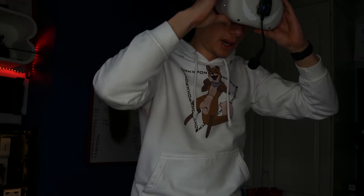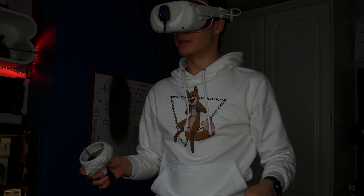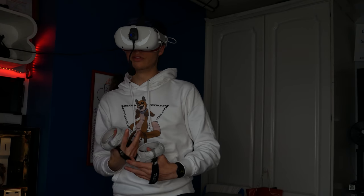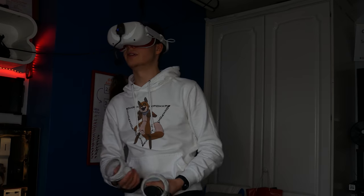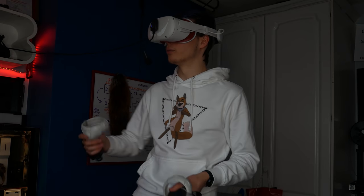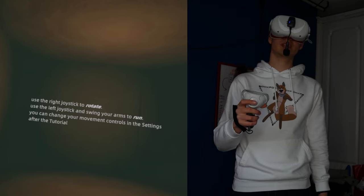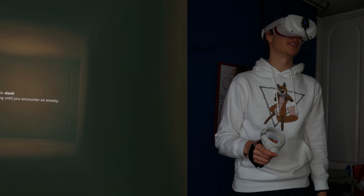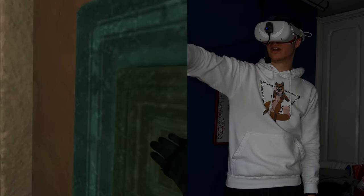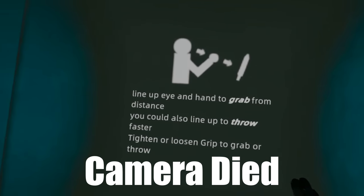The next game we're going to try is another one inspired by another game, again mentioned by you guys in the comments. We're going to hop straight into this one - it's called Battle Talent, and this one seems to be inspired by Blazing Sorcery, but apparently it also has some pretty cool mechanics of its own so I'm really excited to try it out. I'm going to calibrate my height. Use your right joystick to rotate - okay, pretty standard. Press B to dash, so you can dash and keep dashing if you encounter an enemy.